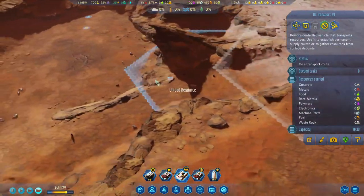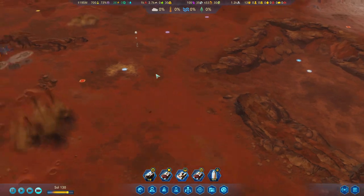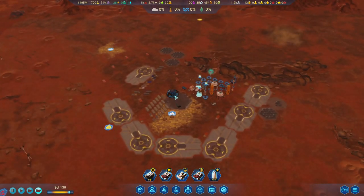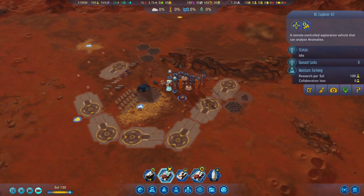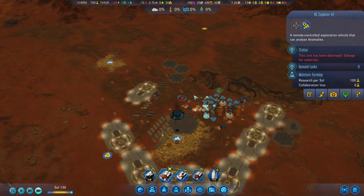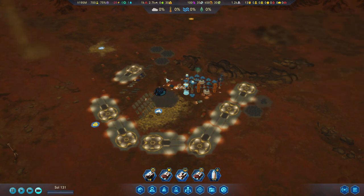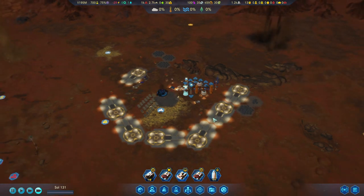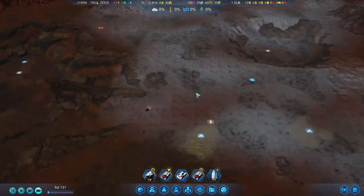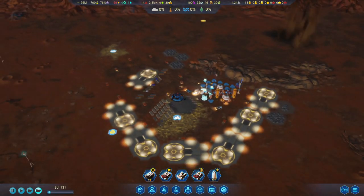I want to tap into this area. I think I have time to do one run — 18 hours, we should have time to do at least one supply run. You are at base, and we're gonna properly salvage him. At least we'll get five polymers — it's not a lot of resources for what it cost to build, but we'll just have to deal with it.